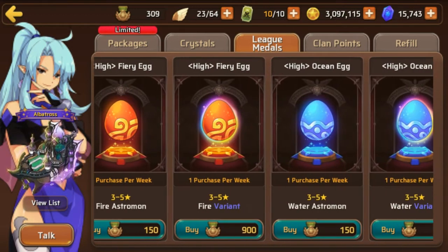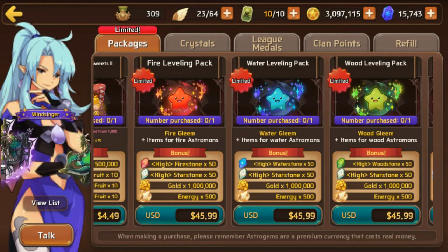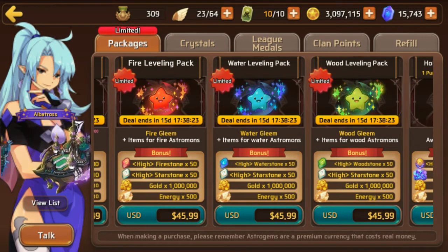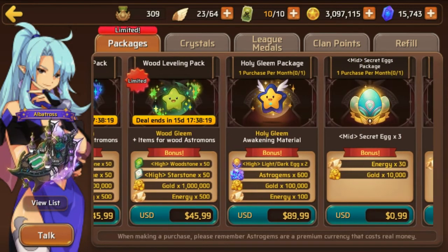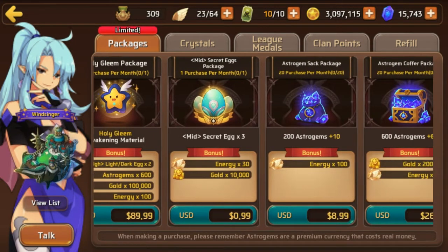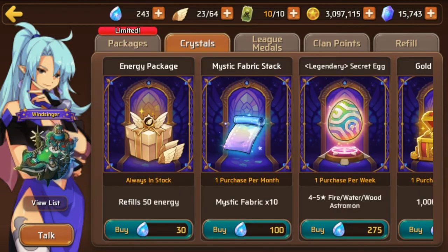You can also buy gleams, but honestly it's beyond not worth it — spending $46 a month on a gleam and a little extra stuff, or $89 for a gleam and a light and dark egg? No. That would net you four extra ones, but still not worth it.